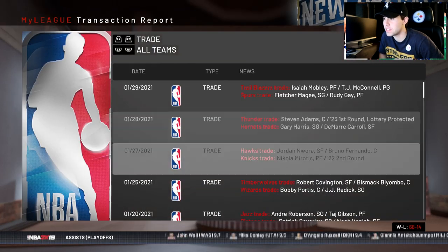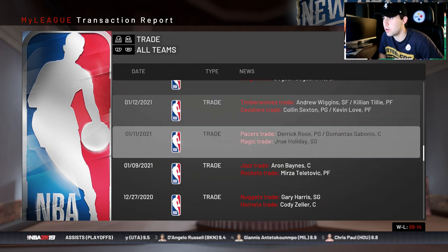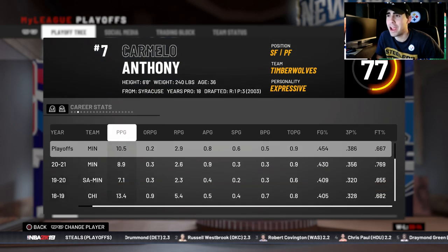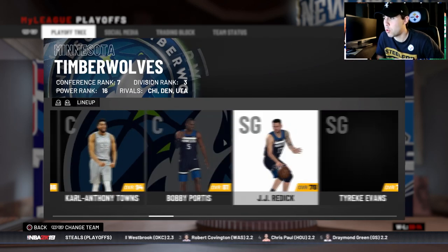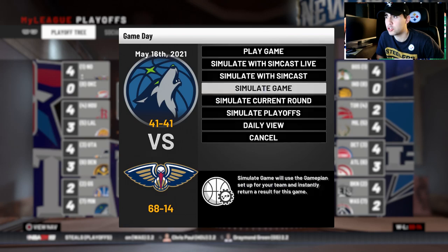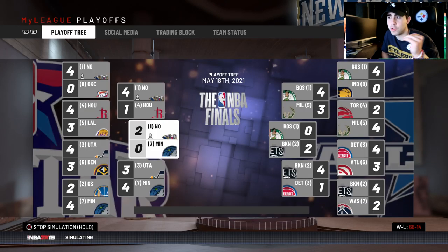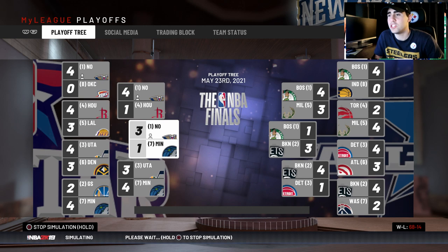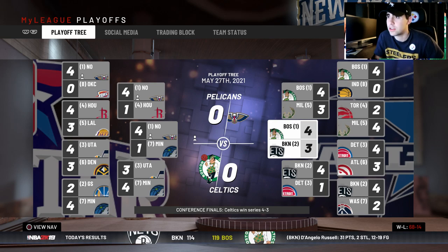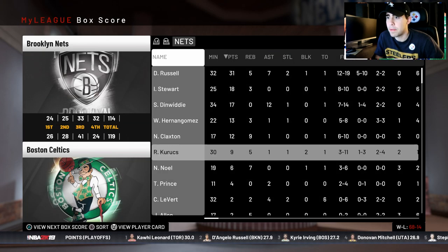We're in the Western Conference Finals against the Minnesota Timberwolves, who have Colin Sexton — they traded Wiggins and Killen-Tilly for Sexton and Love. They also have Jared Culver, Carmelo Anthony, Kevin Love, KAT, Portis, Reddick, and Tyreek Evans. Game one we blow them out. We advance past them in five. Now we're taking on either the Nets or the Celtics in the Finals.